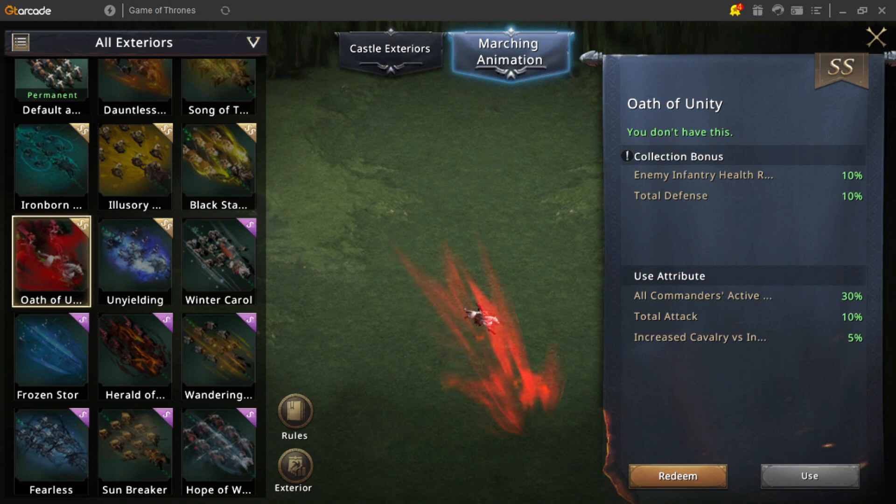Having more initial damage dealt to the enemy's line is an effective damage reduction for yourself. And really, these items, besides the dragon skill which is way cheaper compared to these skins, aren't really meant to be individually bought and used by lower spending players.